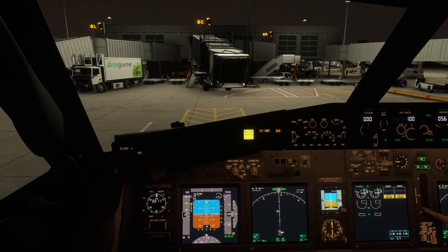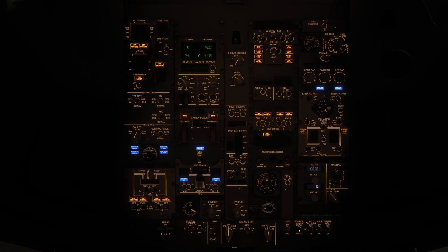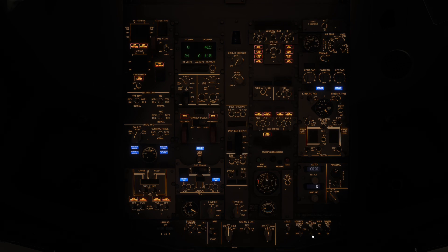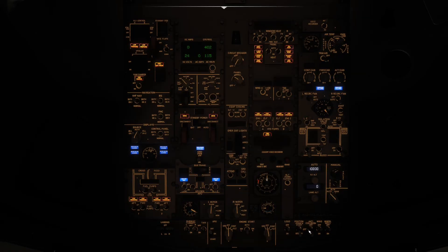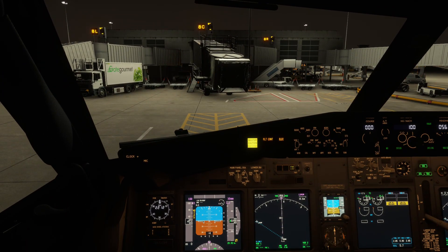There were reports that external lights weren't visible before - but as you can see, the nav lights and beacon are all working absolutely fine. If a light isn't working, just turn it off and back on and it will be fine.